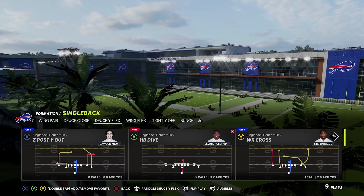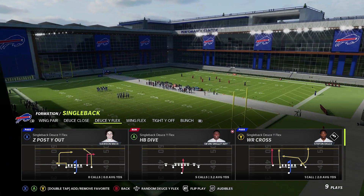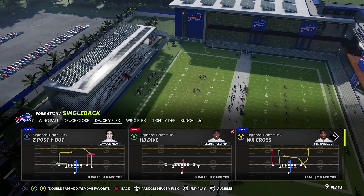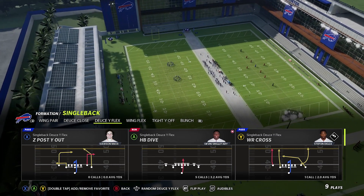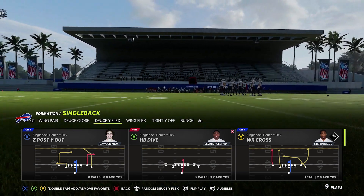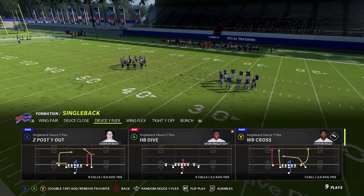Before we go into actual play design, I want to show you the two formations I'm talking about for a quick mini scheme that is definitely worth building around. That's the single back deuce Y flex and the single back deuce close out of the Chiefs playbook. The single back deuce Y flex is only exclusive there, which is why you want to be in the Chiefs playbook. It has a lot of unique plays and motions that we can draw up to have some fun with this formation.